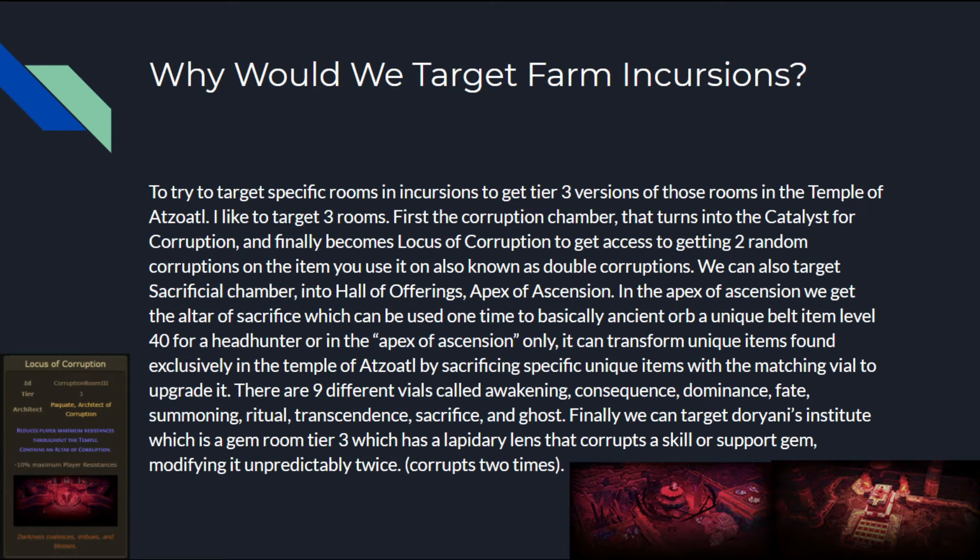Why would we target farm incursions? Now we're finally at the juice. We've explained Alva and how all this works — now the actual concept of the video: how to target farm the Alva double corruption room. We're trying to get three tier three versions of specific rooms in the Temple of Atsoul. I like to target three rooms. First, the Corruption Chamber, which turns into the Catalyst for Corruption, and then becomes the Locus of Corruption — giving access to two random corruptions on one item, also known as double corruptions.